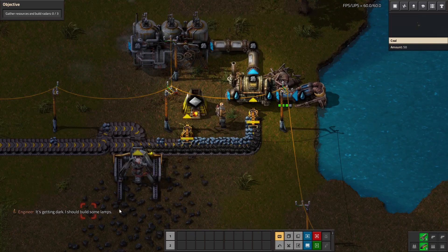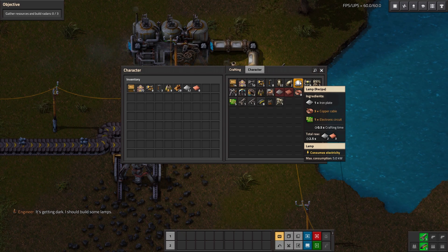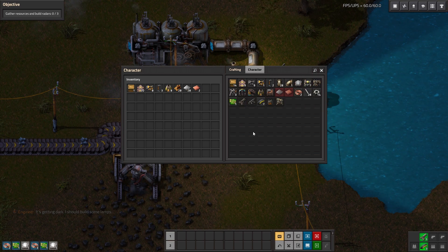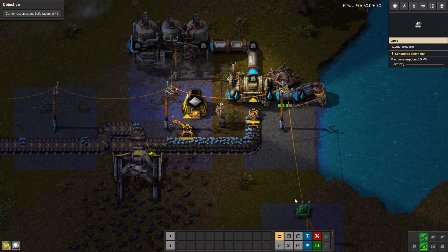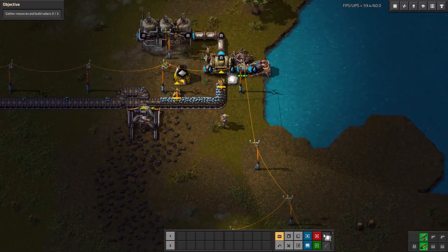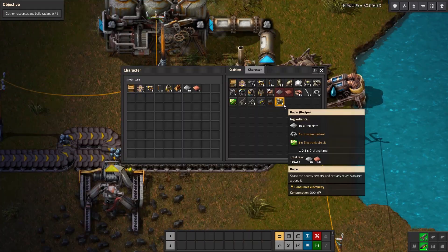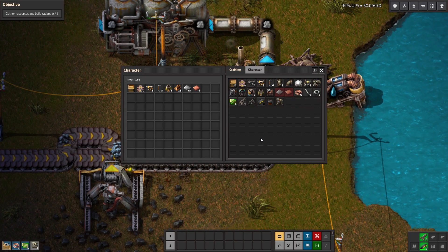It's getting dark, so my engineer is suggesting we build some lamps, which is a good idea. Lamps are a little bit expensive when I'm already low on copper, but I will produce about two of them. They do have to be powered by electricity as well — in fact, most things do. When you place them down, you end up with some light, which is really nice to have, especially at nighttime. It looks like I have enough resources to build one radar machine by hand, so we're going to go ahead and do that.